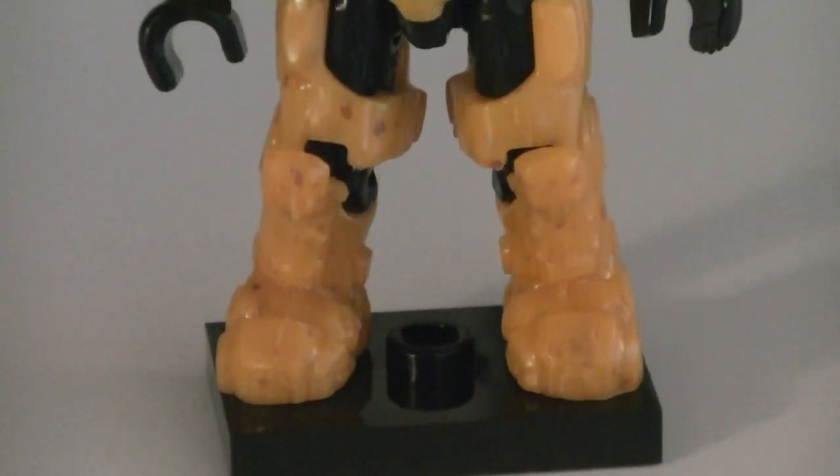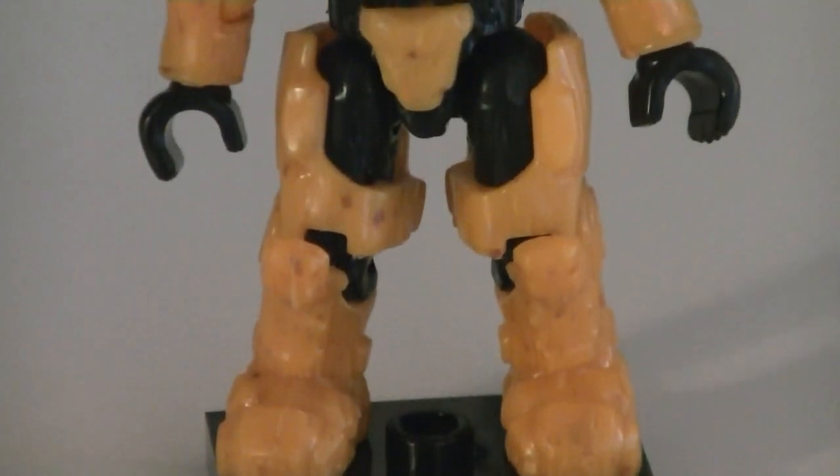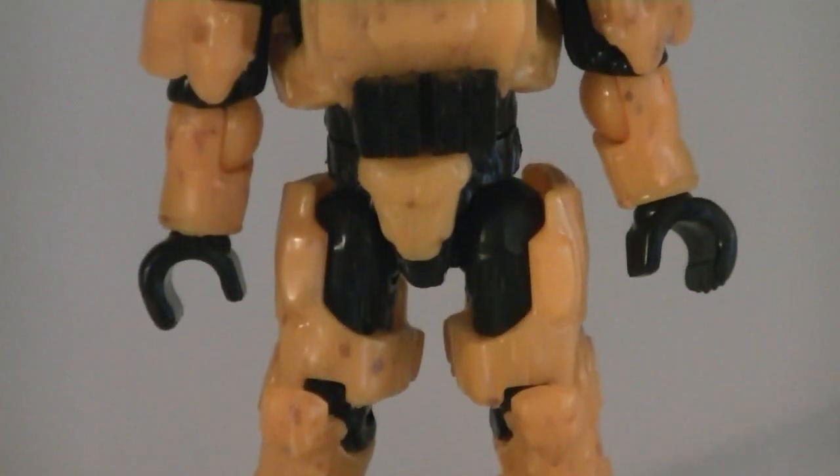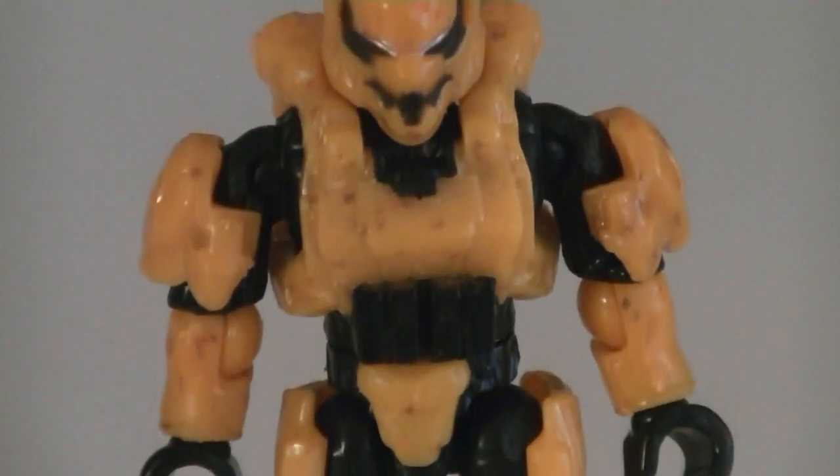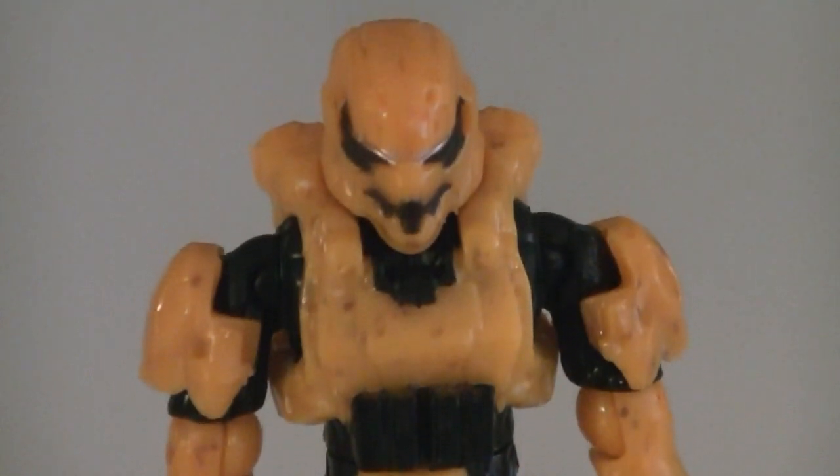And the fifth and final minifigure is the Spartan Soldier, which was just recently introduced into the new interchangeable armor system with the Spartan Customizer pack. He also has some black details for his chest plate and helmet as well.